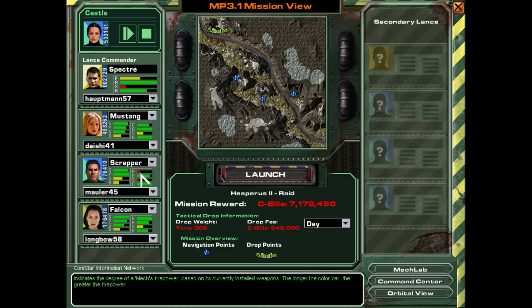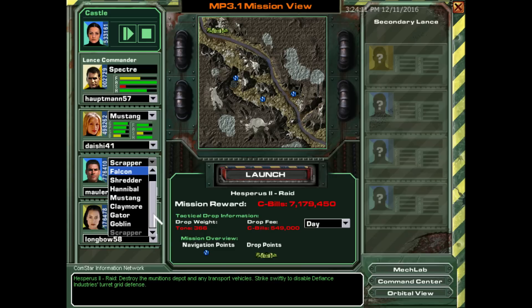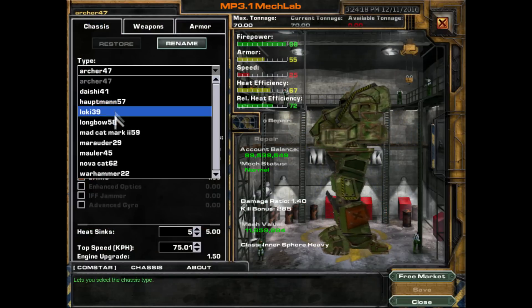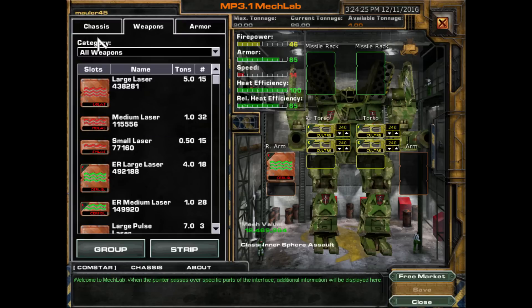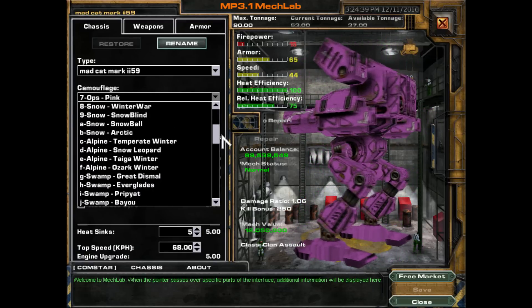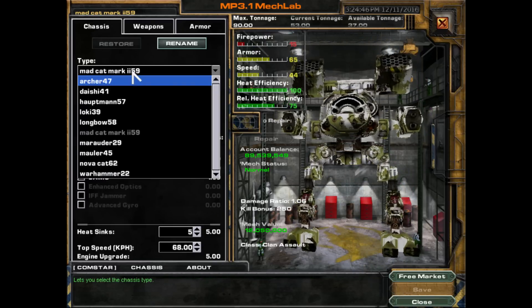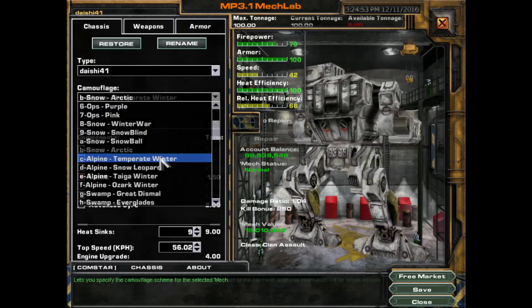Mauler has no firepower? Interesting. Why does Mauler have no firepower? Let's pop into the Mech Lab and see what's going on. Did the Mauler get its weapons shot off? It lost a laser. But do we really want to take the Mauler in? We could take the Mad Cat Mark II in instead. We just need to give it a more appropriate color — Temperate Winter would probably be a good color for our mechs. Let me quickly recolorize. There we go.